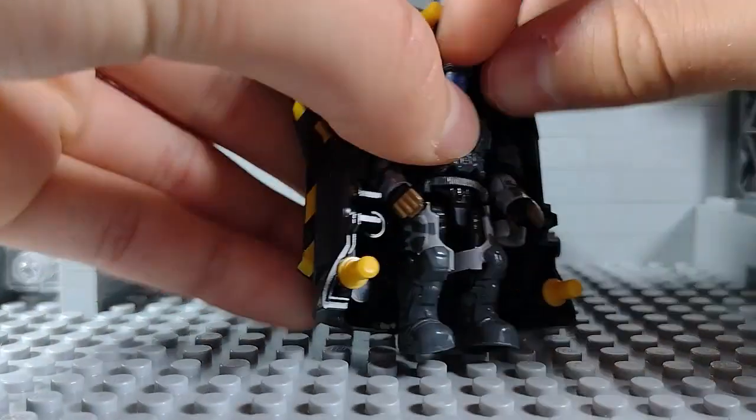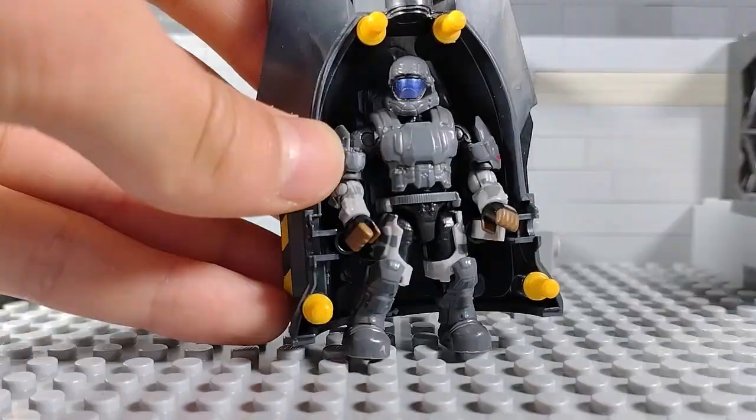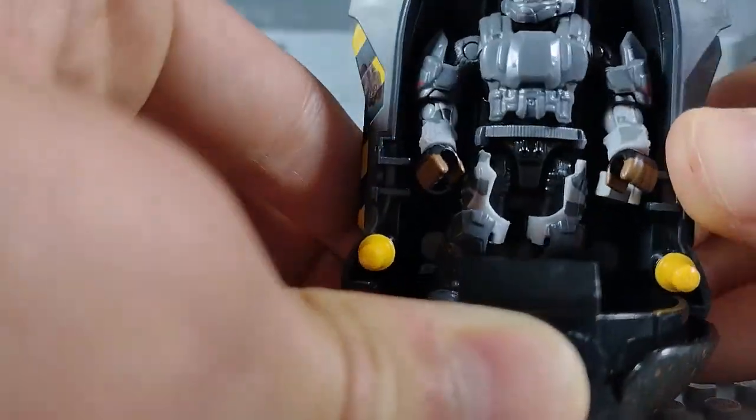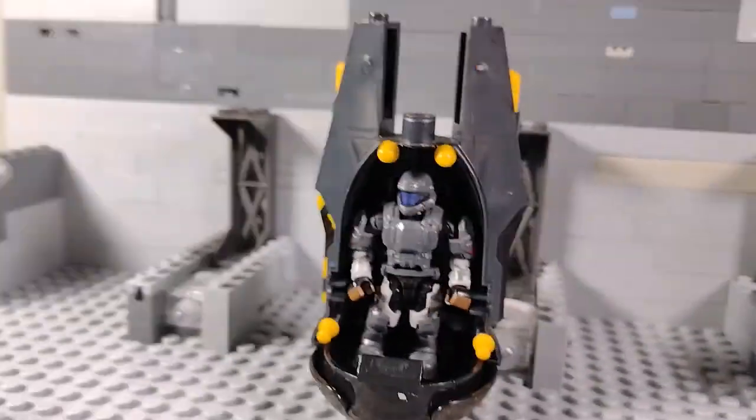For the scenes inside the drop pod, I used the ODST Flood Hunter drop pod and simply took it apart. Depending on the viewpoint — whether it was first person or looking at the spartan — I would adjust the ODST pod to the view that I needed.